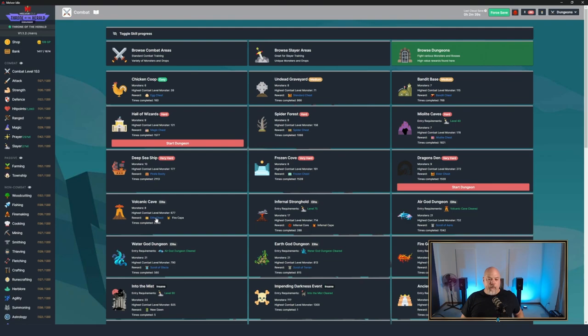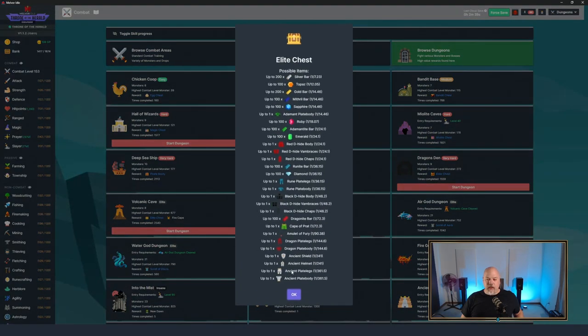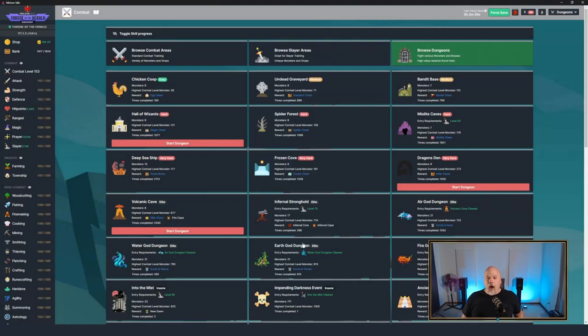With the Volcanic Cave you want to grind it out for the Ancient helmet, plate body, plate legs, and shield. These are upgraded with silver and gold just like your other smithed gear. The Ancient Shield also has an additional upgrade with dragon bones - you can upgrade it to the Dragonfire Shield for a bit more damage reduction. I strongly recommend going through the Hall of Wizards, Dragon's Den, and Volcanic Cave and getting all the Ancient gear you can out of them.